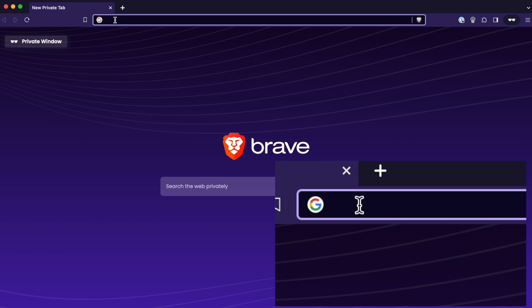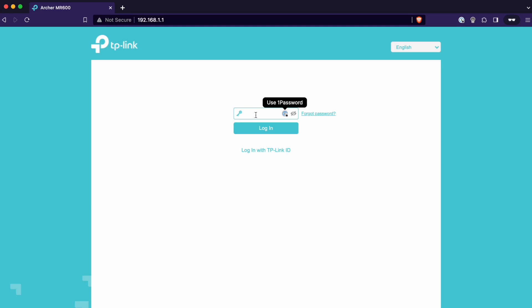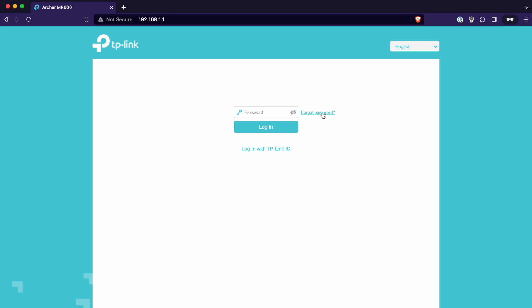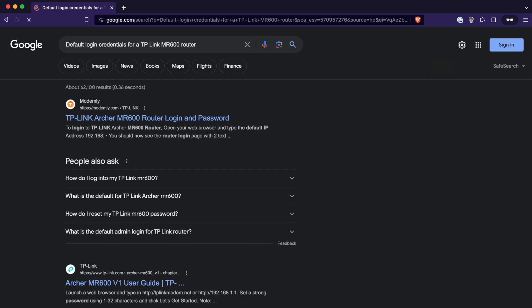Alternatively, if your internet service provider gave you a router as part of its welcome package, you might find it has a little sticker on it which tells you how to access the settings on that router. Once you have your router's IP address, open up your web browser of choice and type that address in the address bar. You'll soon be prompted to enter some login details. If you don't know what those are or you've never changed them, they will be the default login details that your router came with. You might find them on that little sticker on the underside of the router, or you can search for the make and model of your router to find the default login credentials.